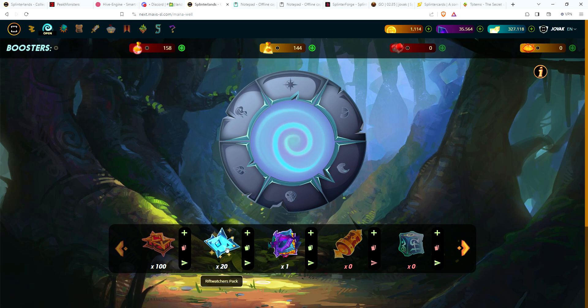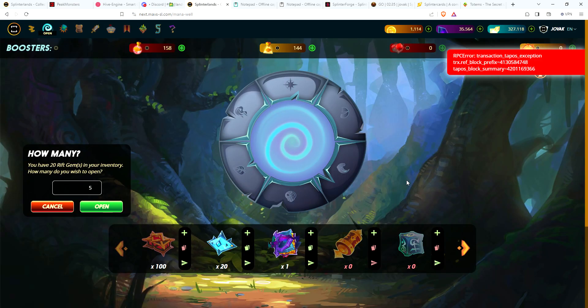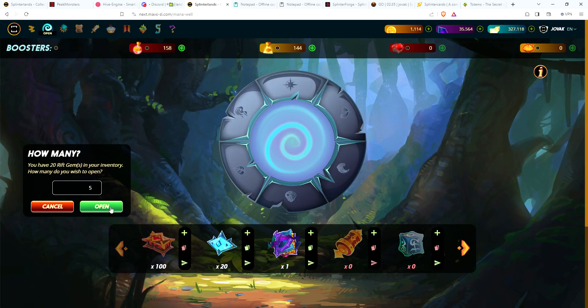We're going to start with some Rift Watchers — I have 20 packs and we're going to open these five at a time. Then we'll move on to the one Chaos Legion pack and finish up with the two beta and the alpha pack. Of course I get an error, let's try it again — there can't be that many people opening packs on the test server. Let me go ahead and refresh the page.